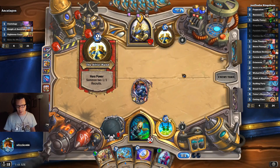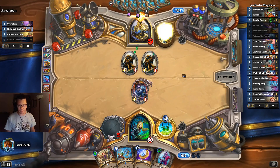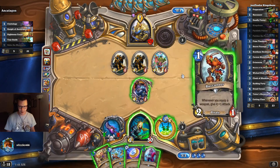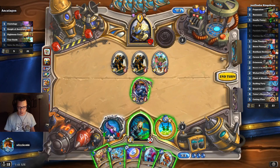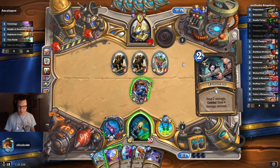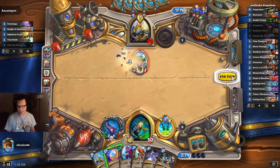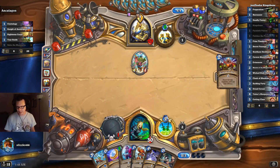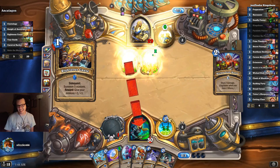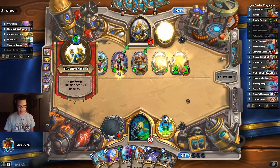Because I'm not running Blade Flurry in this specific list, the Odd Paladin matchup is going to be pretty rough. We're going to have to trade more than we normally would, which I'm not particularly happy about. But one thing I really like about this list is it's running Double Eviscerate and Double Wicked Stab, so you have basically 16 burst out of nowhere.